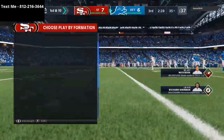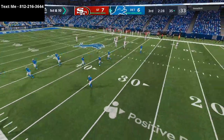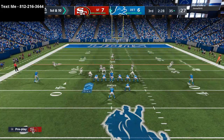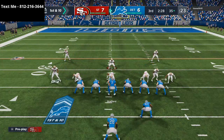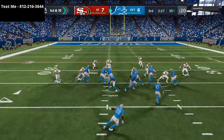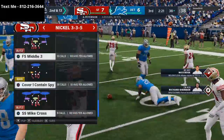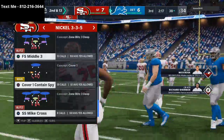Now we're back on defense. If I hold him to three, that's a win — not too concerned. When they're in a heavy, heavy formation like that, one of the things I would recommend at a nickel 35 wide is to user the safety. Because if you user the safety from the backside, it gives you a plus-one numbers advantage against that stretch.